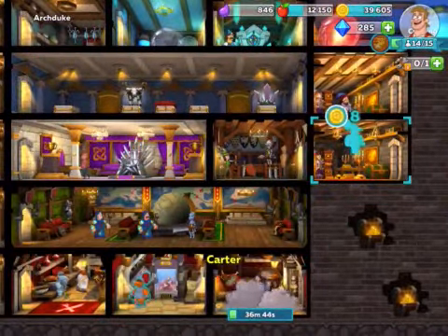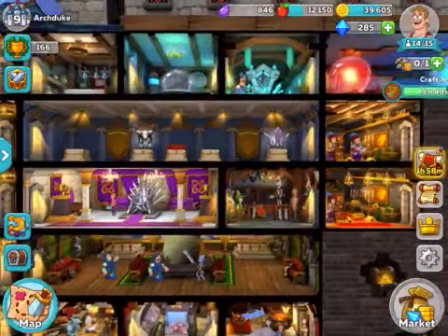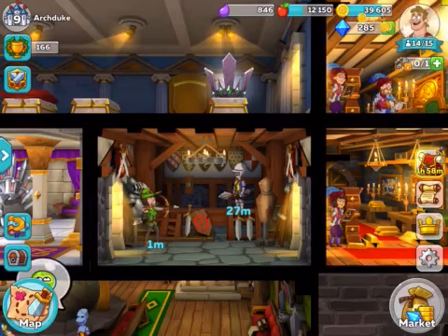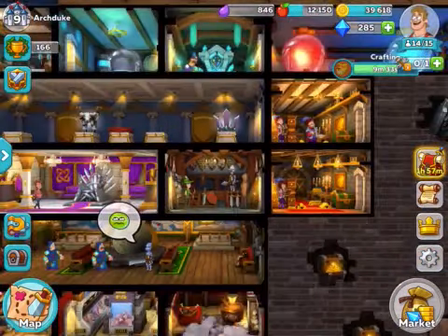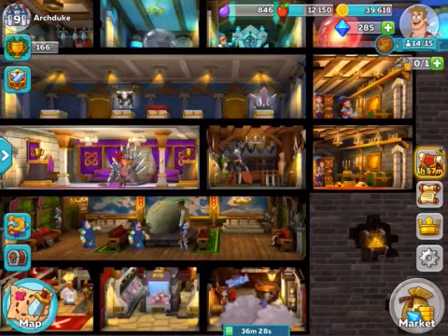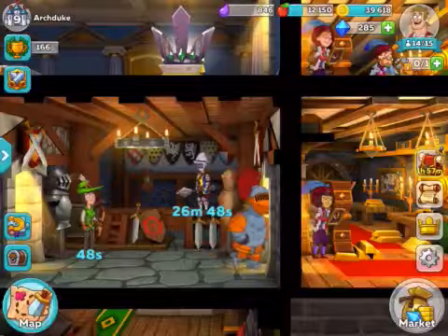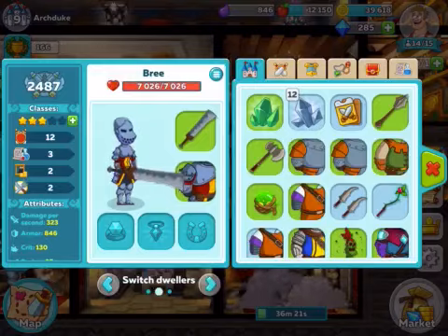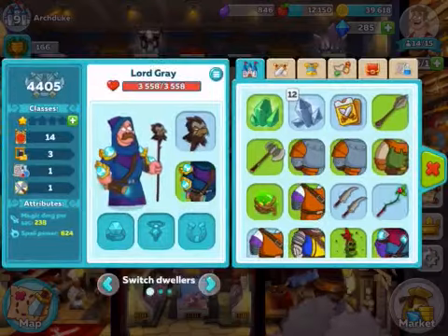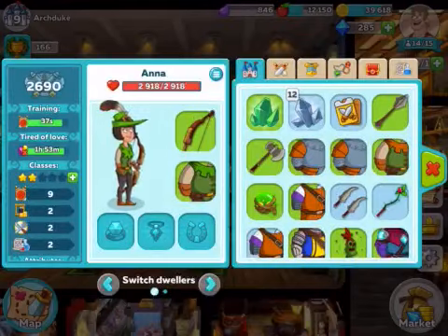I'm going to move Carter up here. I'm training my backup archer as well as my main tank. Once she gets to level 20, I'm probably going to put her back in the rotation. I'm going to want to have a tank — Victoria — and my backup tank, Bree; a mage, Hatham, and backup mage, Gray; and then an archer, Isabel, and a backup archer, Anna.